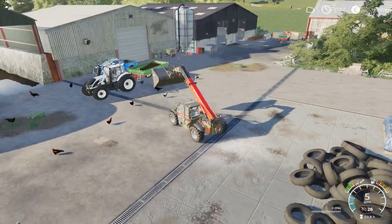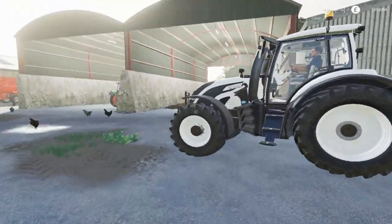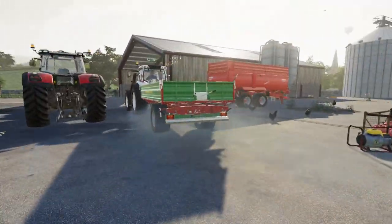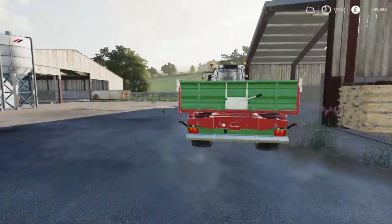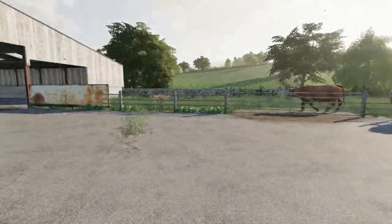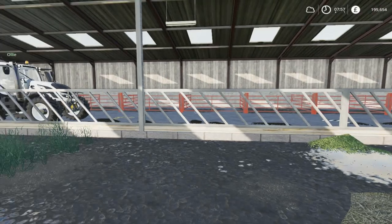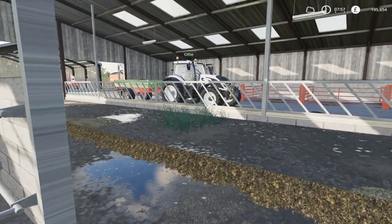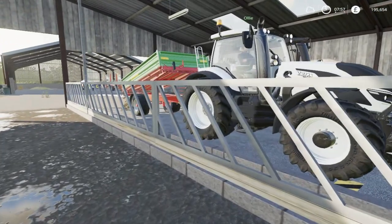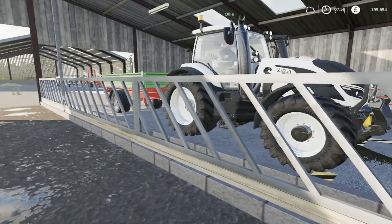We're not going to fill the trailer completely — we're just going to put a bucket's worth in here. Obviously if the cows are completely hungry, it's best to fill the trailer completely. The nice thing about this cow shed is the double entry. I find it easier just to go in one side, and like the straw, pull up in one of your boxes, press I, and it's going to give the cows their silage. Then just drive straight out the other end and go around the farm.